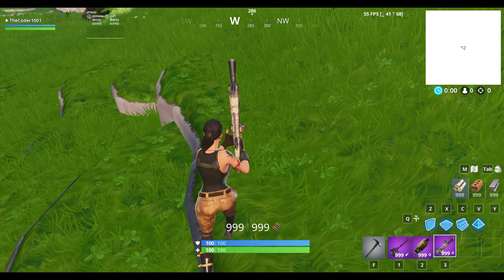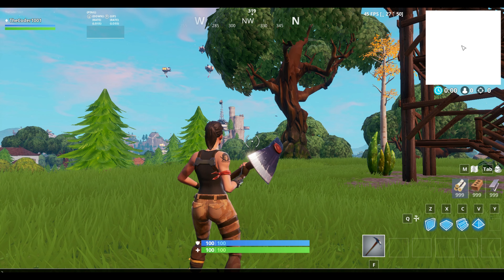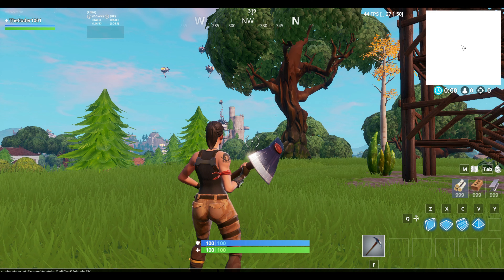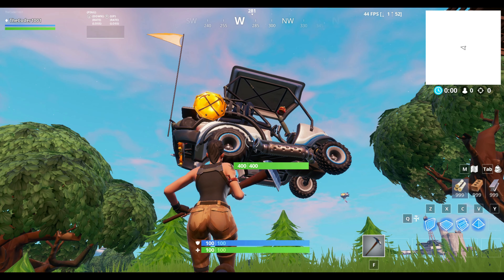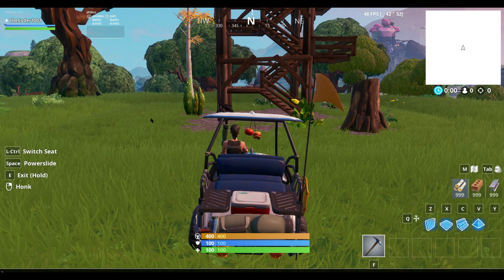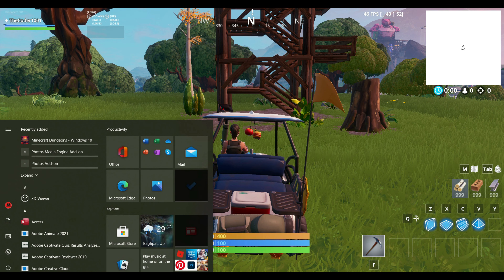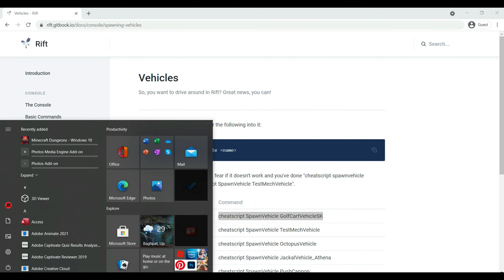Let's drop all these weapons — I don't want them in my inventory. Now let's go to the vehicle section: 'cheat script spawn vehicle ATK'. I think ATKs were released by Season 9 so it should work. My Fortnite crashed — but there is an ATK golf cart, though it's non-drivable and I'm stuck. I'll try the 'teleport' command and then 'exit' — it just exited the game. I'm going to restart.